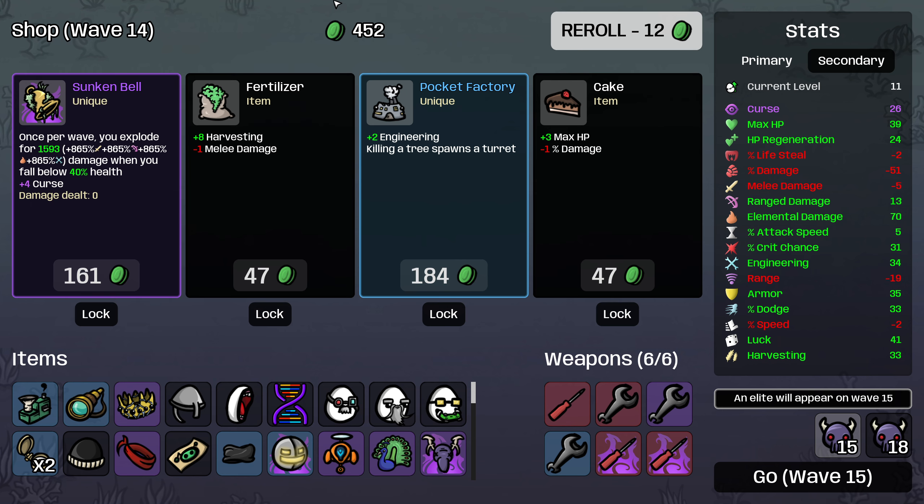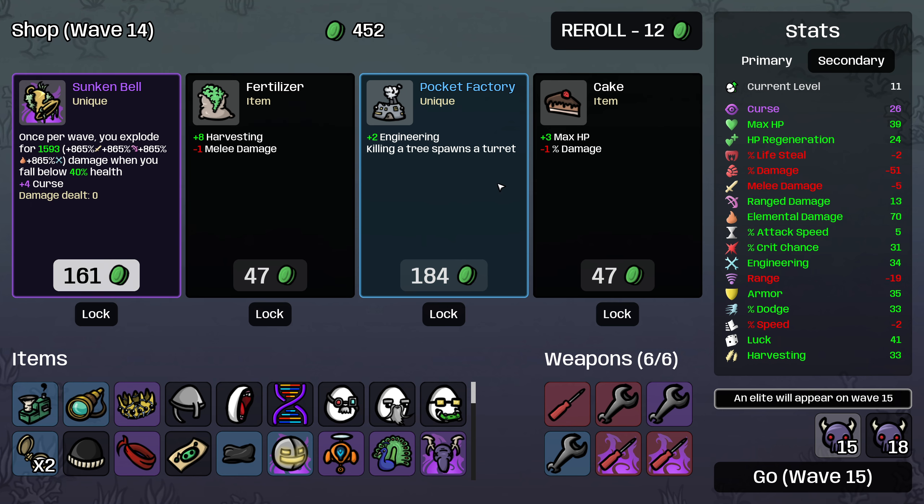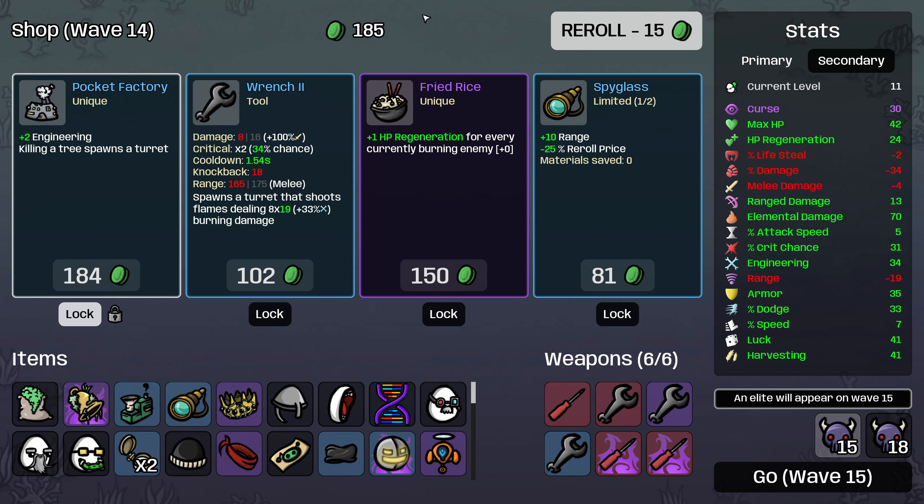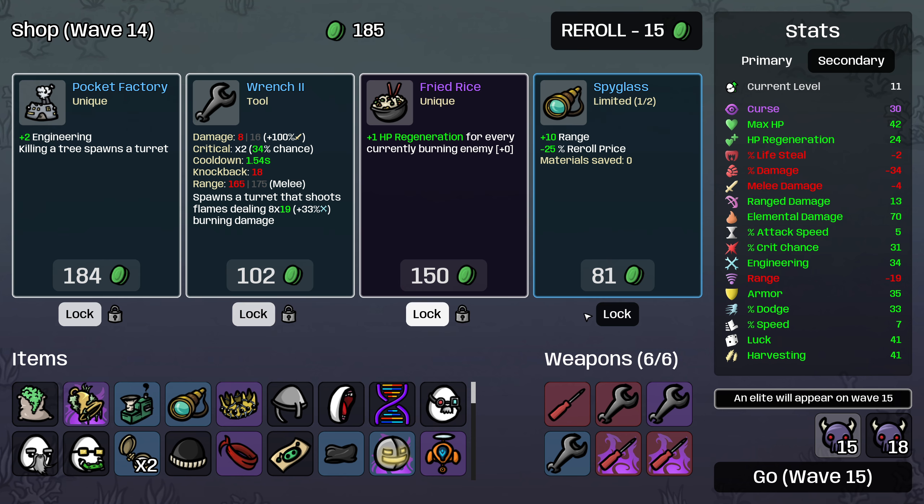I could just buy these three items — the negative melee damage on the fertilizer is actually an advantage, it's going to increase our melee damage. And this explodes for 1600 damage when we go below 40% health. So we're just going to buy all of these and then I'm going to roll once and lock a bunch of items. Fried rice will be amazing because everything's burning as well, and I'm hoping that we can get a cursed pocket factory here. Then I'll save 200 materials — minus 30% damage I don't think is that big a deal for fighting the elite.